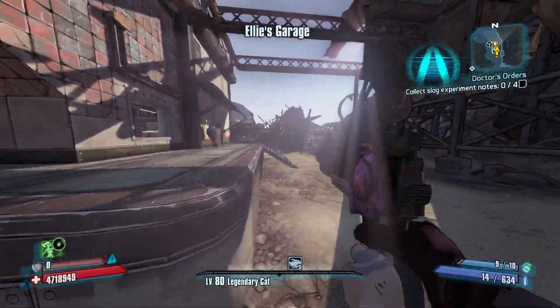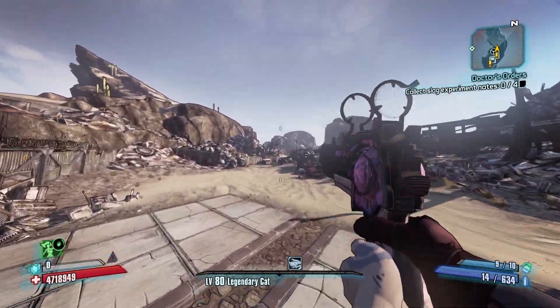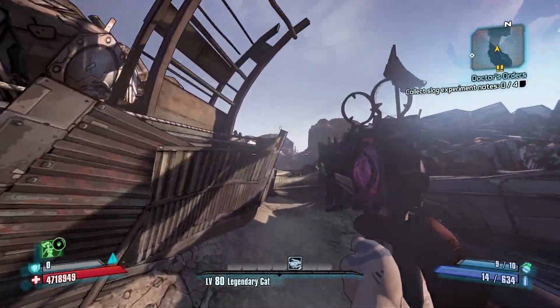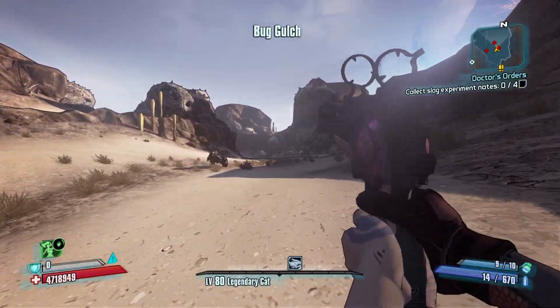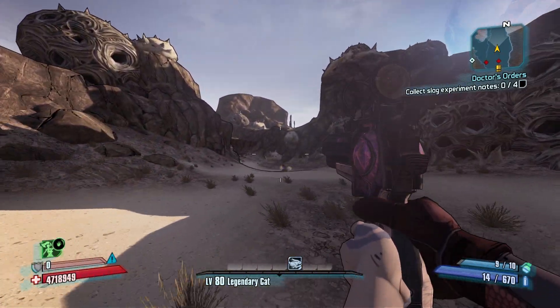There are two ways to gain access to the Black Queen. You can either reach the Dust naturally through the campaign, or go there as soon as you unlock Three Horns Divide. However, if you take the Three Horns Divide route you won't have fast travel stations in the Dust, so I recommend just going there naturally. There are no fancy quests required — you just have to unlock the Dust.